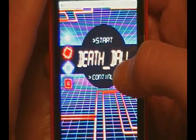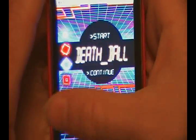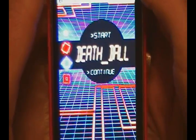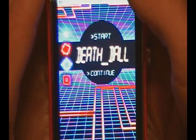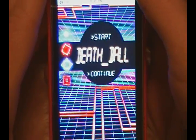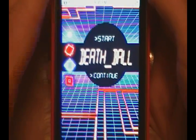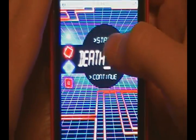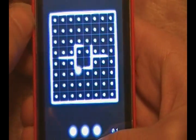You can start or continue — continue will bring you to your most recent game, which is a cool feature if you got really far and don't want to start all over. Death Ball gives you 30 different levels to compete through, three different enemy types, teleports, and power-ups that enable you to defeat your enemies.